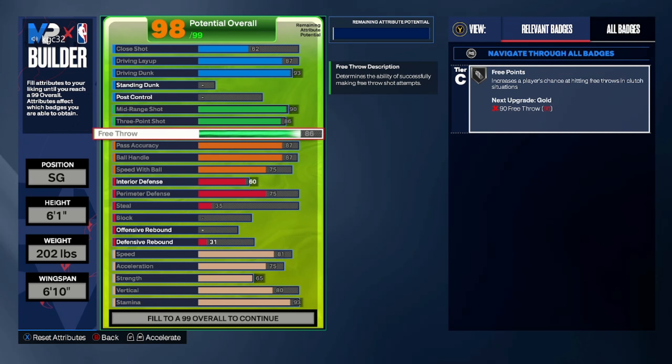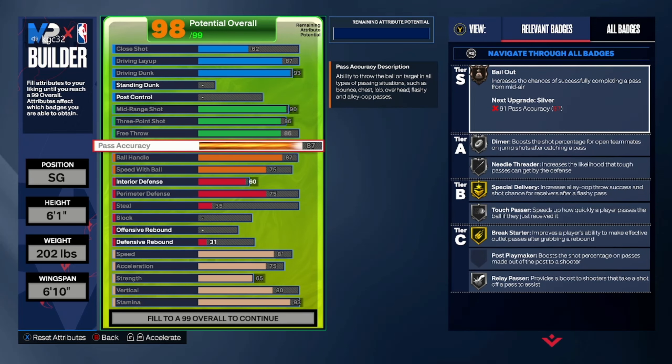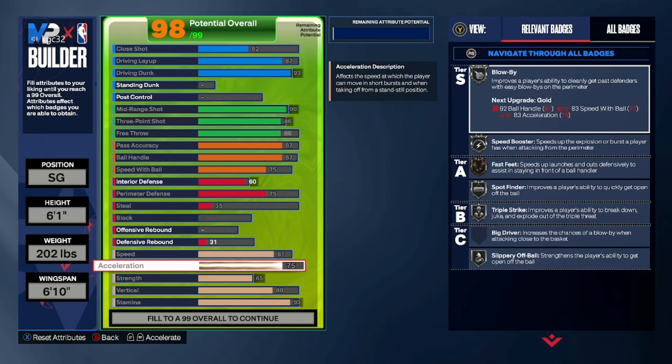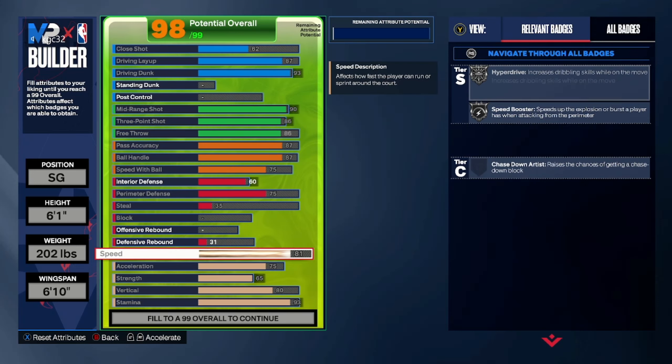I don't know if acceleration really plays a super big part. I feel like it's more about the animations you get based on dribbling — if you're good at dribbling, you'll be cool. I don't think you need super high acceleration. My point guard has a 73 acceleration and I always get to where I need to be for the most part.